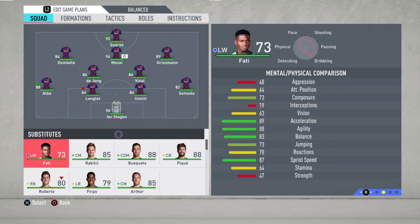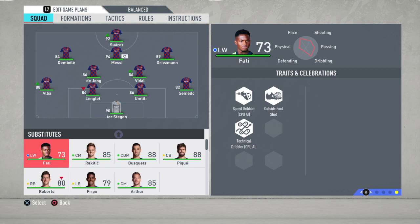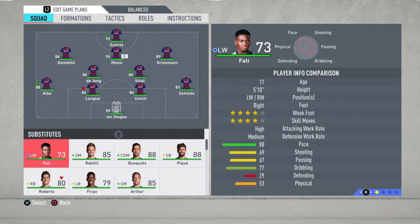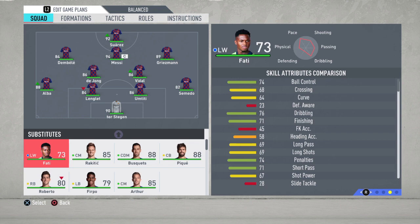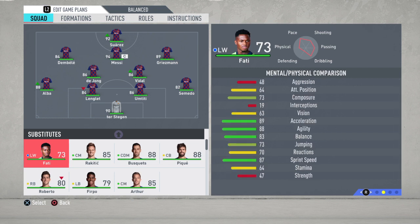If you're feeling adventurous and you like Ansu Fati — I think he's a 4-star / 4-star — he has decent pace, you can bring him on. He has 71 finishing, so he may score one or two chances.